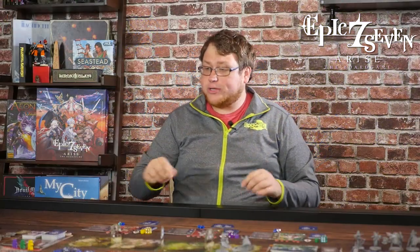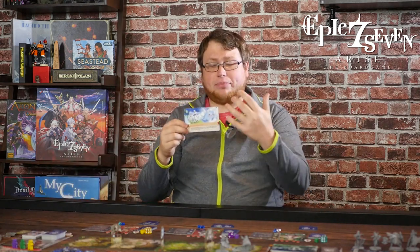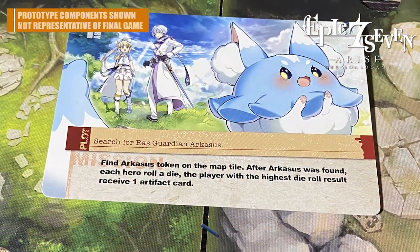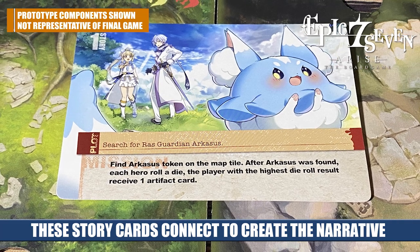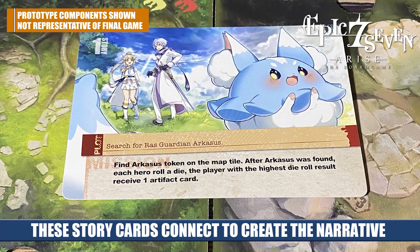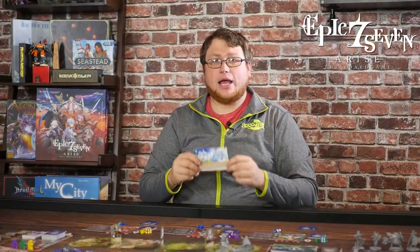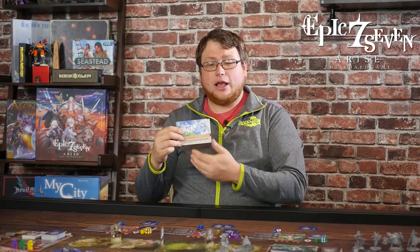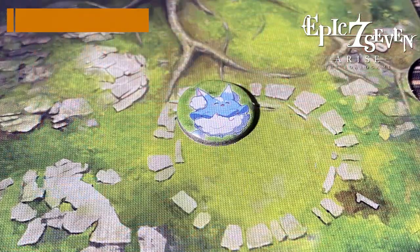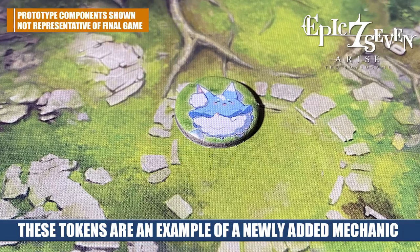Once you've drawn your cards and everything's set up, you're ready to start the adventure. You always begin by drawing the top card of the story deck. These cards are placed in order from one to however many there are in that adventure. Each story card gives you a little text and an objective to complete. This one wants us to find a guardian who may be hidden on one of those three tokens. Each card cannot be progressed through until that goal is completed.